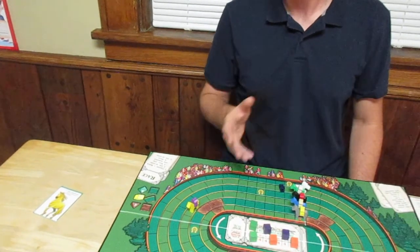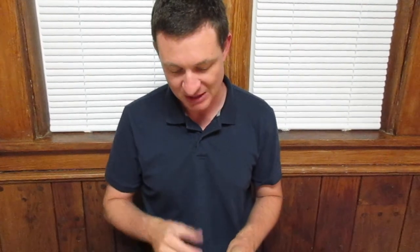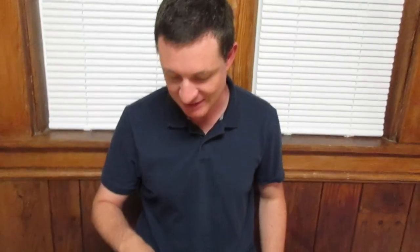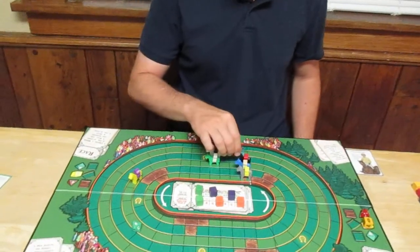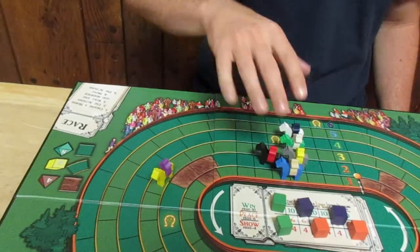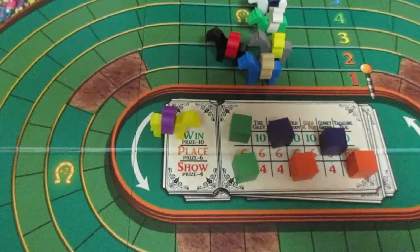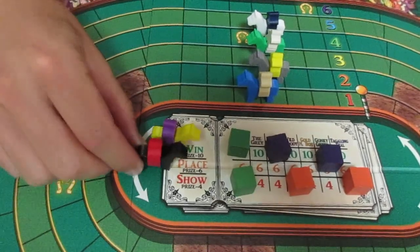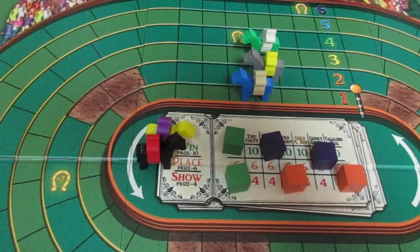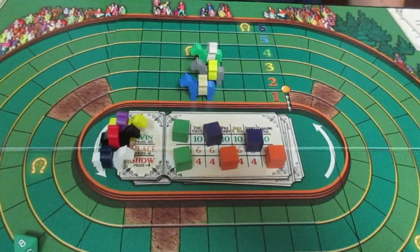That horse got an amazing start — now the rest of the horses will spend the rest of the game chasing him, but they have their own special abilities to make up for it. This game has been playtested well over 100 times, and we find that even with the randomness of the dice, horses tend to move in packs and can even start to block each other out, so there's jockeying for position. This continues through the whole race until it comes to an organic end. Three horses will cross the finish line: the horse that comes in first gets $10, second gets $6, and third gets $4. Once that happens, it's the end of the race, all the bets are paid out, and then you move on to the next race.